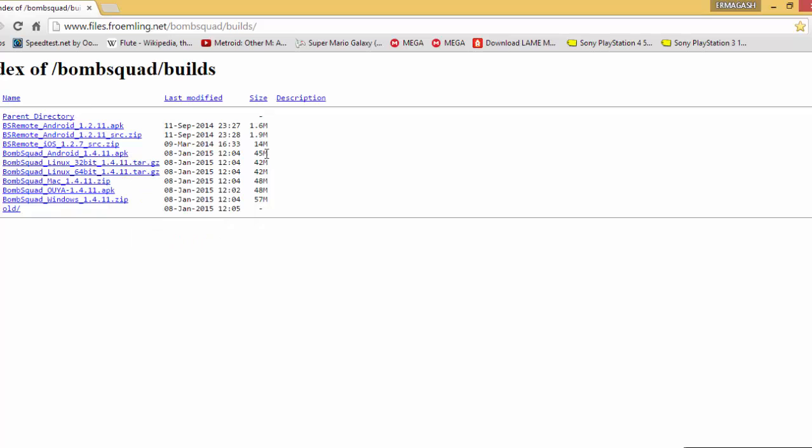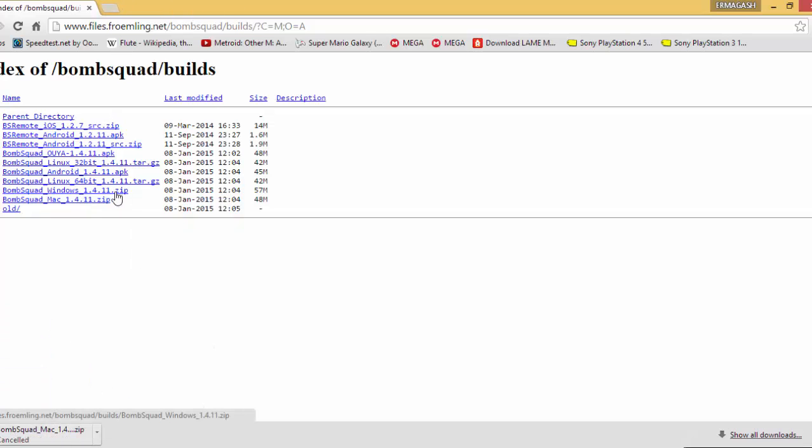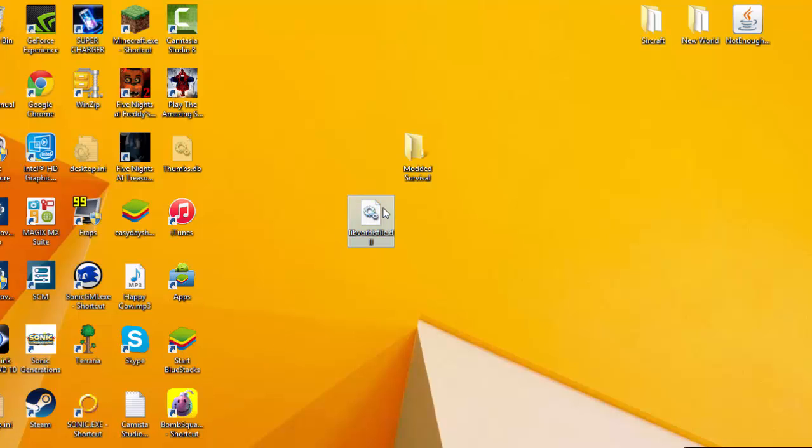Anyway, you can just download this APK. I already have Bomb Squad installed on Bluestacks, and I already have it installed on Linux — well, I will install it on VirtualBox. Dude, they have it for Mac here. But for Windows, this is what you want, and then you download it. I already have it downloaded. I'm gonna upload this for those of you who don't have the DLL, because Nick didn't have this.